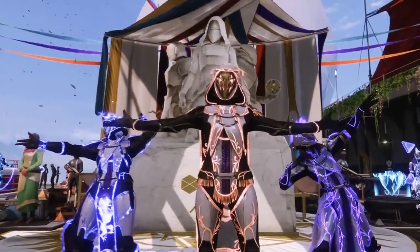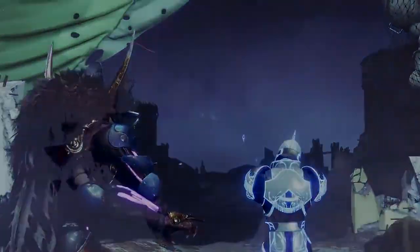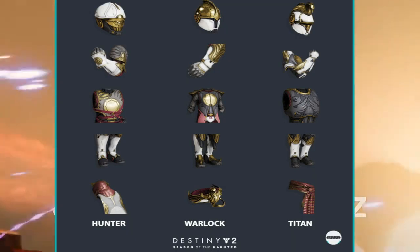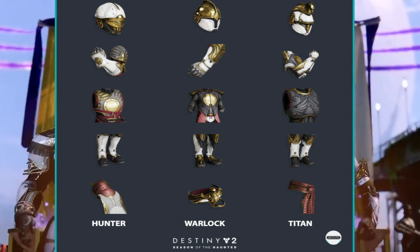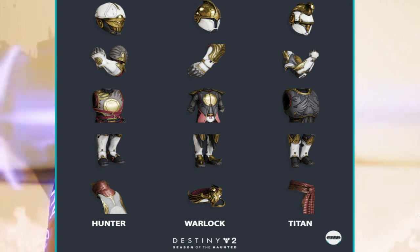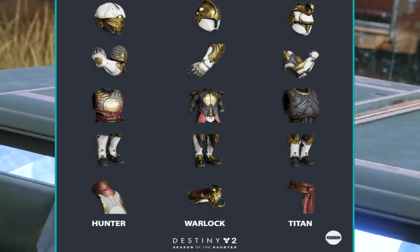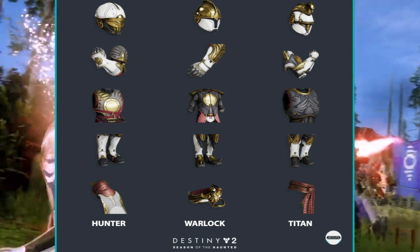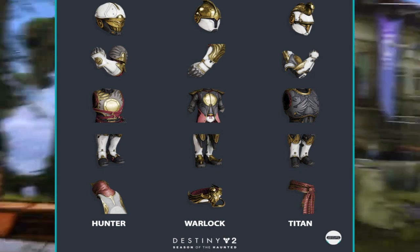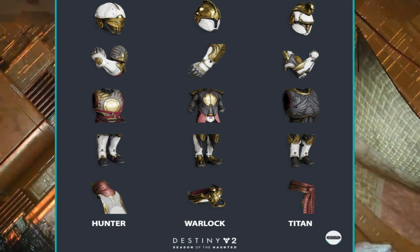We will be getting new Solstice armor sets for each class. Bungie has confirmed that these armor sets will be earned by completing event challenges during Solstice of Heroes, so you're not going to have to purchase them through Eververse. Hunters will get the Phosphorescent Prism Set, Warlocks will receive the Centilliant Prism Set, and Titans the Candescent Prism Set. There will be additional ornaments and armor sets available through Eververse, including previous Solstice of Heroes items that you may have missed in events past.